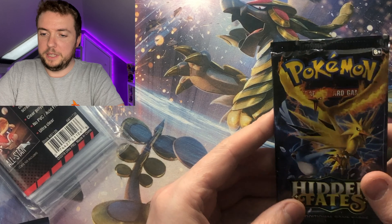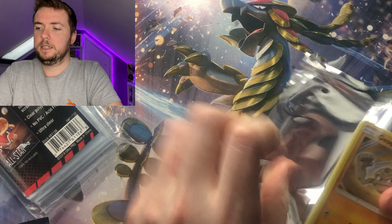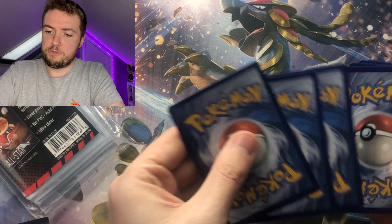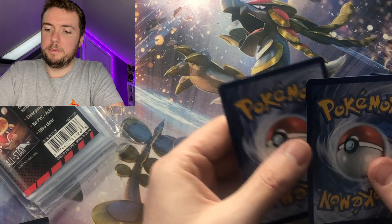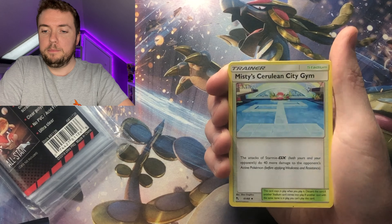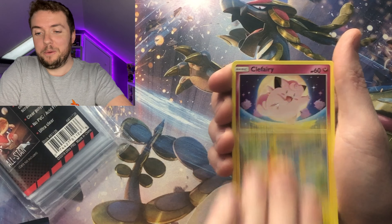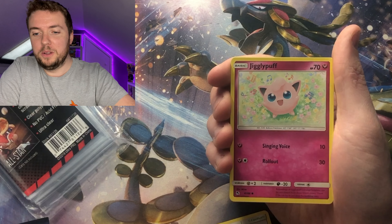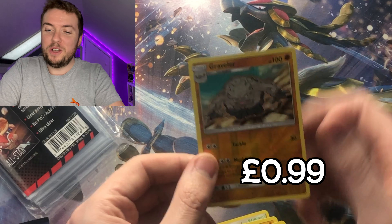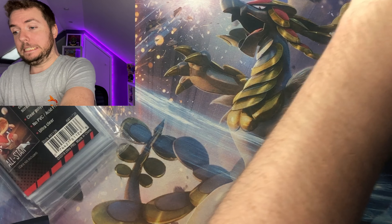Since we've done Mewtwo, I'll leave Mew until next and do the Birds pack. There's the code card — one, two, three, four to the front, then a switcheroo with the back two cards. Guessing water energy — it's fighting! Cards are: Koga's Trap, Misty's Cerulean City Gym, Lieutenant Surge's Strategy, a super cool Pikachu art, Clefairy, Cubone, Jigglypuff — Weezing is the rare — and a reverse Machop. Two packs in, no shinies, no hits.